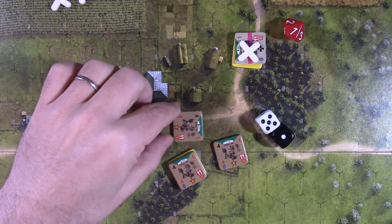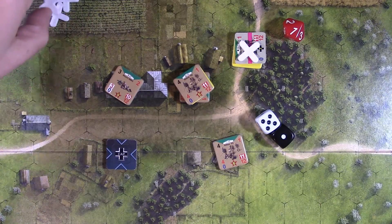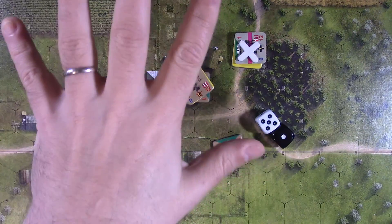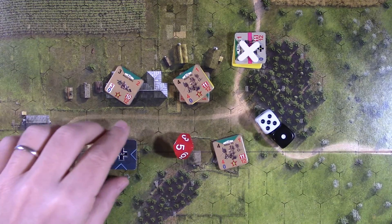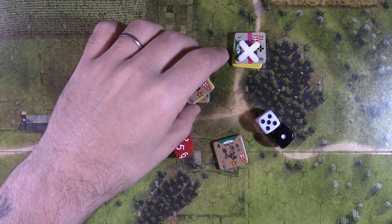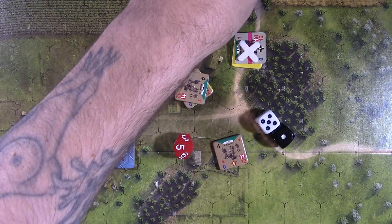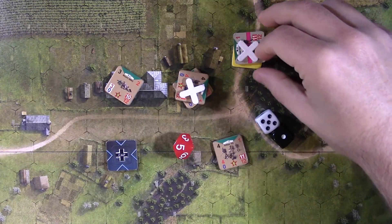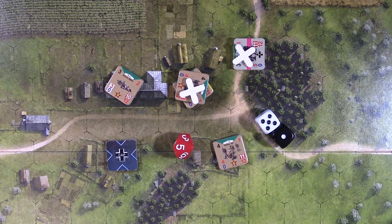This is bad for the German player — they've got fewer resources and were already down in unit count. The Soviet rifle unit checks for spent — it's four action points, so they need to roll five or higher. They did. That unit gets the stress marker. Now we flip back to the German player's turn. They don't have enough cap points to rally their suppressed unit, so those guys are kind of done.